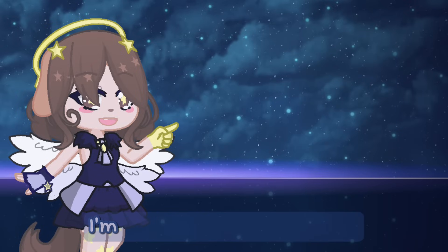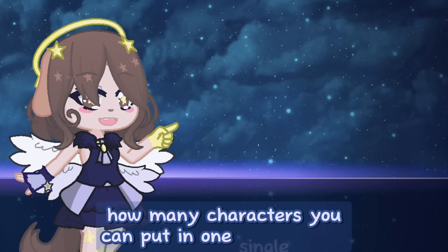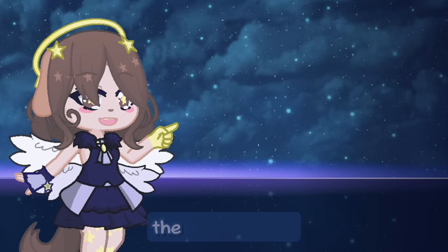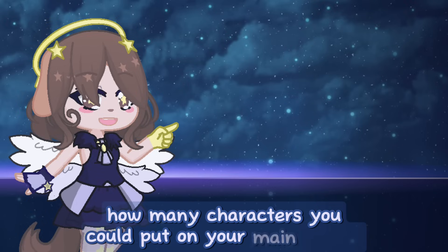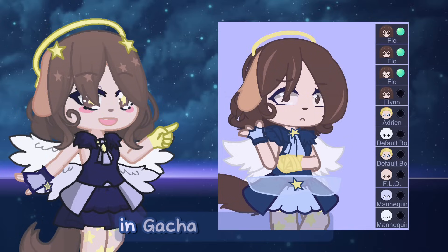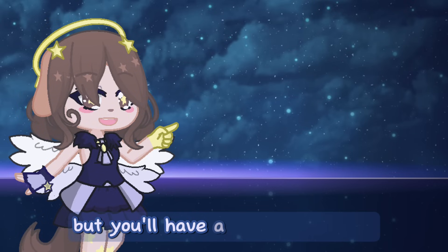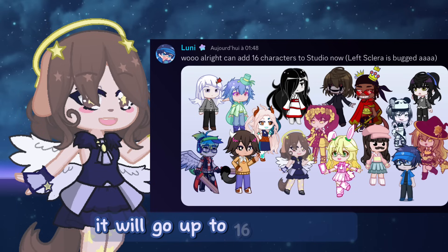Alright, that's all for the presets. I'm sure you're excited to see how the studio would look like and how many characters you can put in one single scene, so let's talk about it right now. I know a lot of you guys were worried about the studio mode, especially with the leaks regarding how many characters you could put on your main screen — but don't worry, the studio mode is not gonna work like that. In GachaLife you could put up to 8 characters in studio mode, in GachaClub it was 10. Now for GachaLife 2, you can choose up to 8 main characters, but you'll have a subcategory of 8 other characters, and in total it will go up to 16 characters.